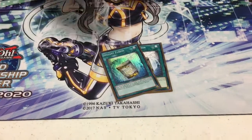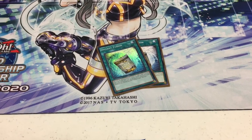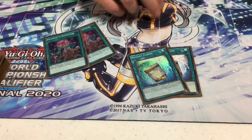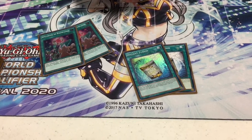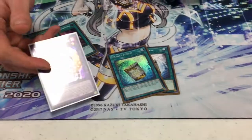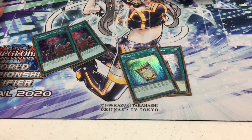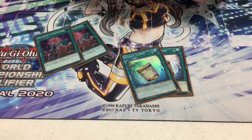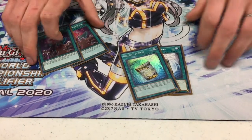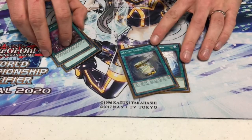I'm also running two copies of Instant Fusion. If you open a Spellbook card and Instant Fusion, you can activate Instant Fusion, special summon Millennium Eyes Restrict, and then activate Spellbook of Knowledge. Because Millennium Eyes stops hand traps and Knowledge does not send as a cost, it guarantees you dig two cards deeper into your deck while preserving your normal summon — increasing your chances of seeing Marionetter, Spoofing, or Metal Seek.